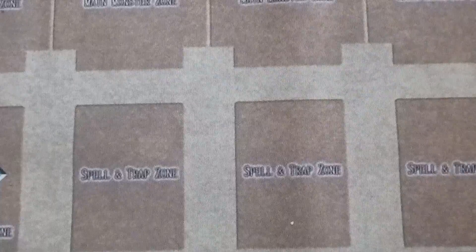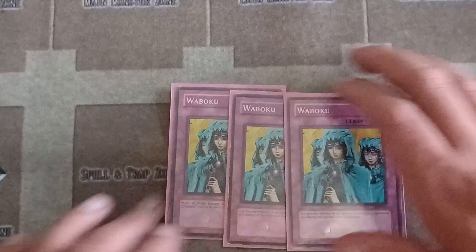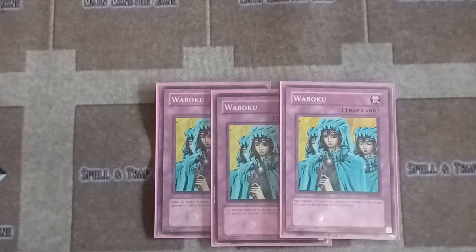Waboku: when you attack with a Gladiator or when a Gladiator is about to be attacked, you can use the effect of bringing out a new Gladiator. The whole point is Waboku lets you take zero damage, but because your opponent attacked a Gladiator, your Gladiator gets put back to the deck and you special summon another one. So when Gladiators attack or get attacked, you can special summon out a new one and take zero damage.